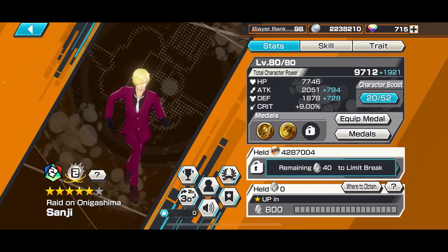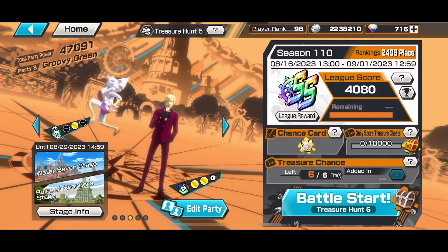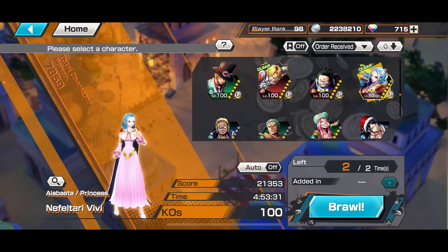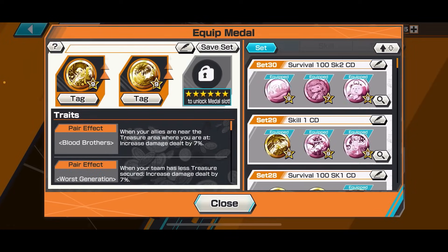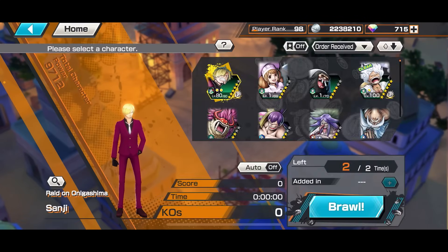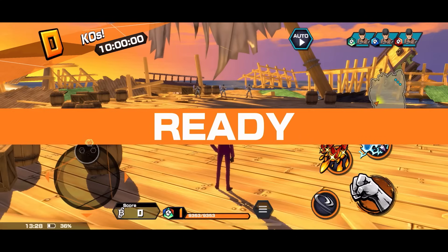Survival 100 for you guys, I'm so sorry! Let's try him out. You know what, if you wanna have fun in Survival 100, what you can do is use skill 2 - which is more fun. We wanna see more of the Diablo Jamba. So skill 2 cooldown here, let's go - both skill 2 on cooldown when KOing enemy. Let's go! Ikuzo boys, let's try him out. You don't need those anymore cause you're so special already. Let's go Diablo Jamba!